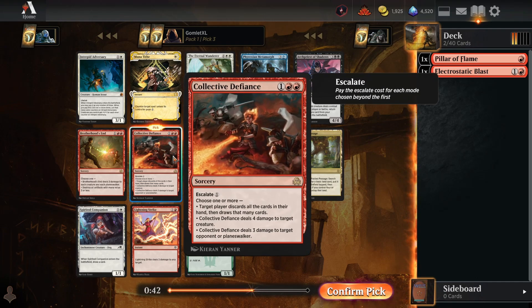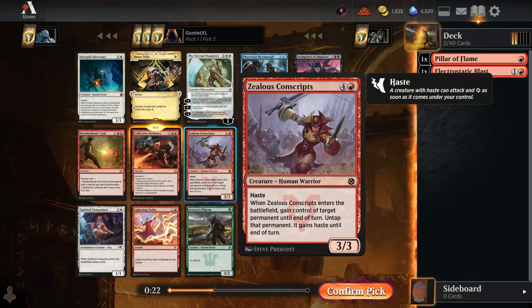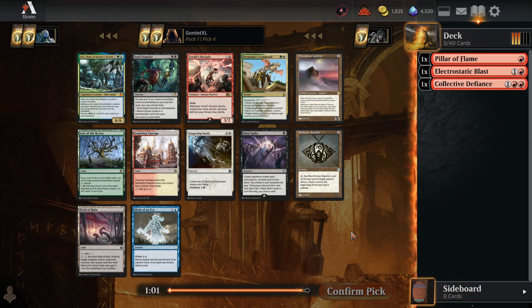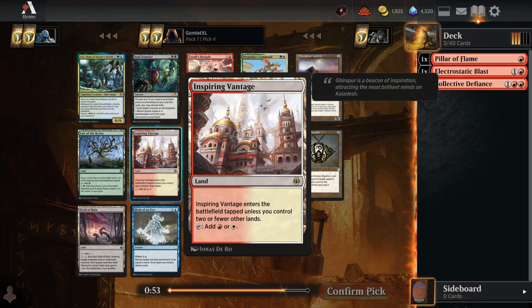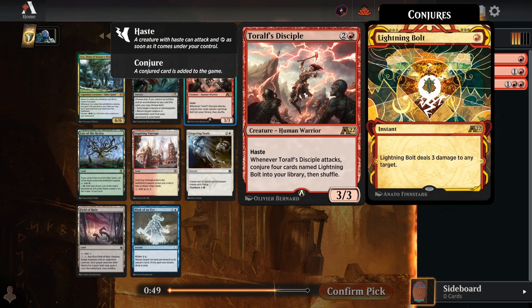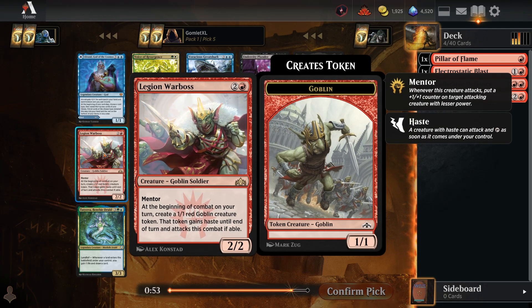We'll take Collective Defiance now — a very flexible card, particularly good in mono-red because it needs double red mana. Being able to shoot a creature for four and shoot your opponent in the face, or do both and discard your hand to draw a new one, is pretty awesome. Lightning Strike is great as well, and Zealous Conscripts is a pretty great finisher, but we'll go for Collective Defiance. Pack 1 Pick 4, there's still a Toralf's Disciple — a 3-mana 3/3 haste that shuffles a playset of Lightning Bolts into your deck every time it attacks. Lightning Bolt is never a bad draw for aggressive red decks.